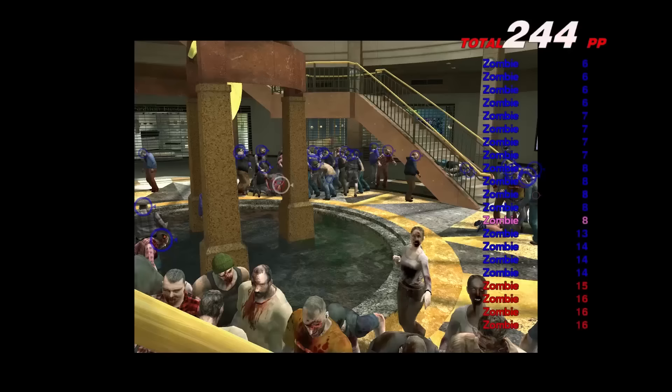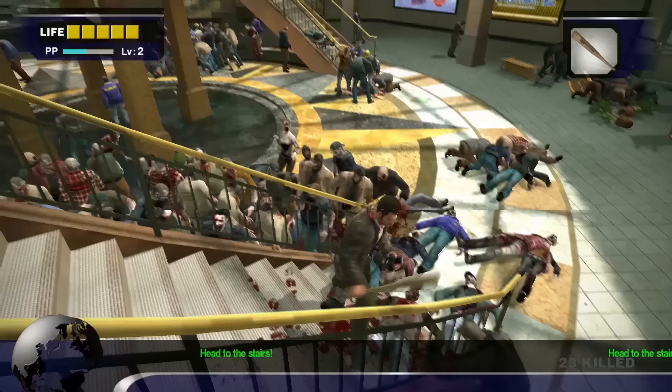Take as many photographs as you can before the zombies start to swarm you, then run to the bottom of the stairs, jump over the banister, and run to the other staircase. Repeat this step until you have one battery charge left.